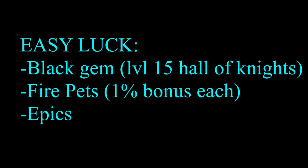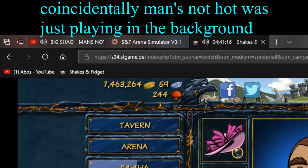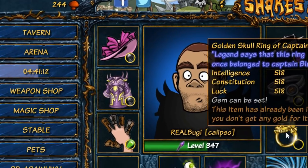Regarding luck: you can skill it at the beginning, but later on it is pretty much useless to improve it with gold, because of the 50% cap and you get bonus luck for free from so many sources — the black gems which get unlocked when one of your guildmates has a level 15 hall of knights, the firebats which also give bonus points, and later on you will pretty much only wear epics and every epic does have the luck attribute.